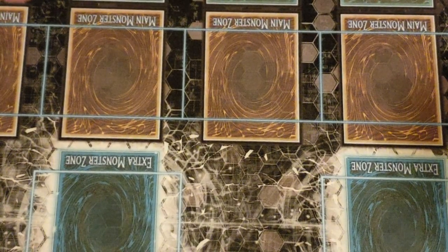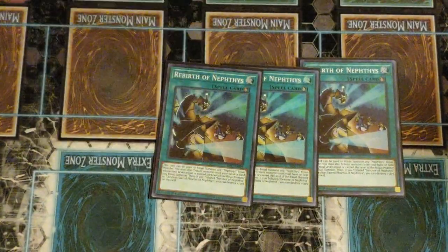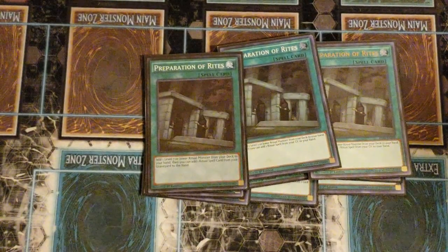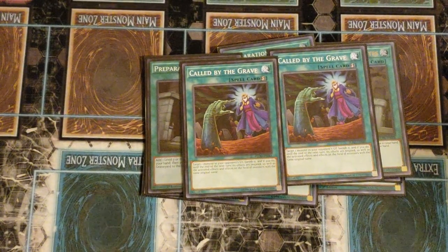Ritual has good supers. The Ritual Spell — I feel like they're fine. The Implication's made it. Three Pre-Prep, and two Call by the Grave. Cool.